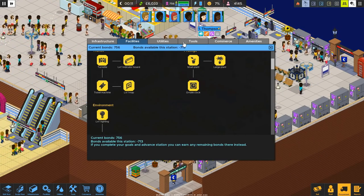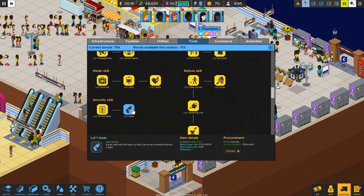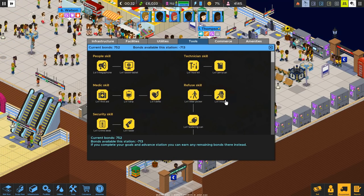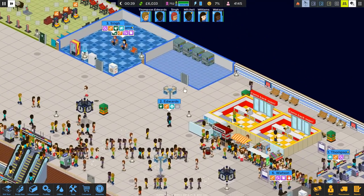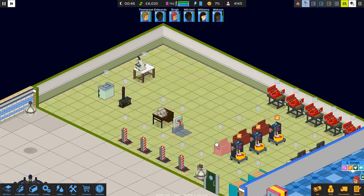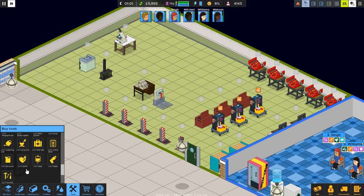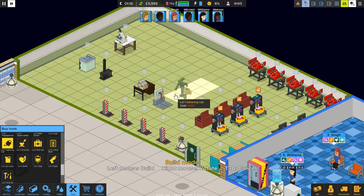Procurement, tools. I can get a taser — that's a good one. Did I get the watering one? Yeah, I got a watering can. Do I have a watering can? No — so we're gonna get the watering can right now.